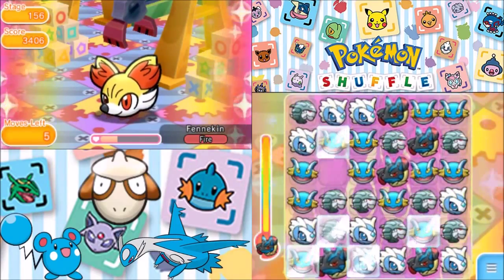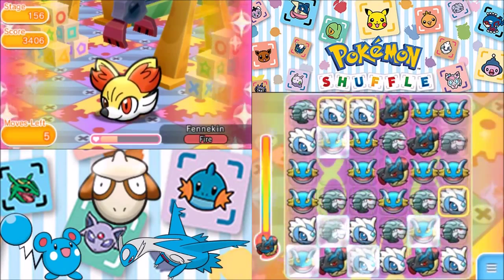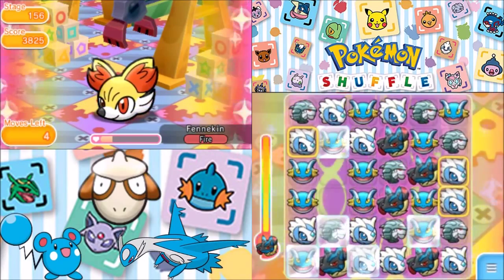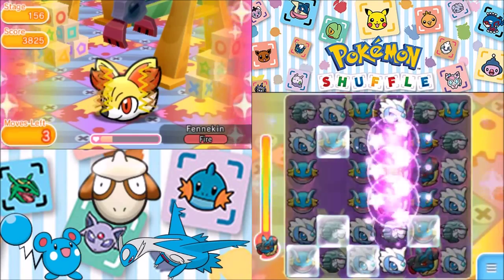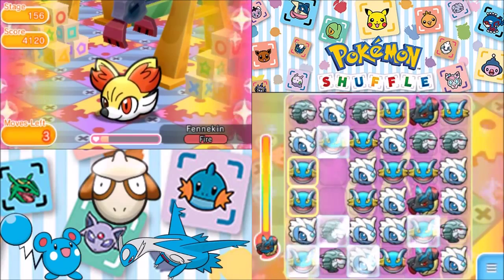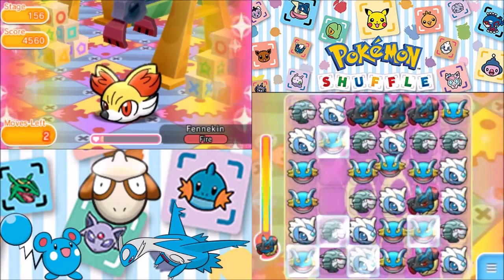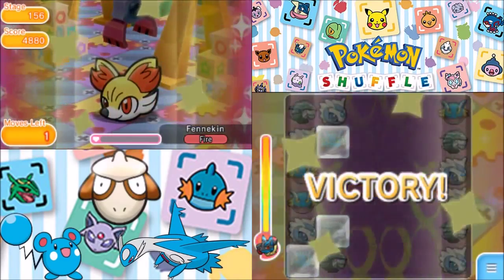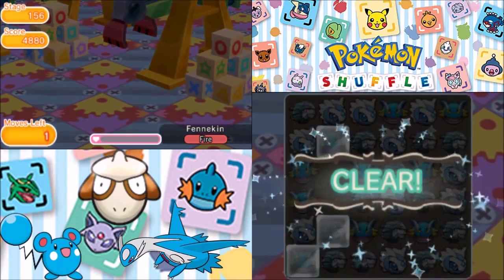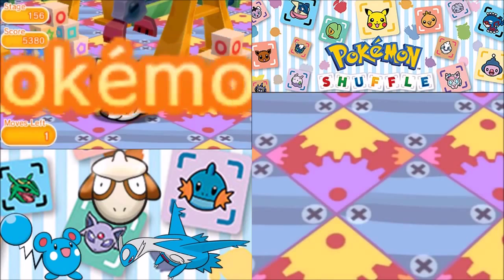This is going to make things a little more complicated, isn't it? We're going to have to go with this, I guess. Hopefully this will be enough. That is going to take down the Fennekin with one move remaining. Is that one move going to be enough to give us decent catch ability? If not, we're not catching this Fennekin.